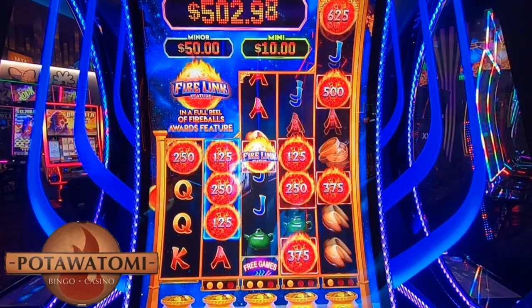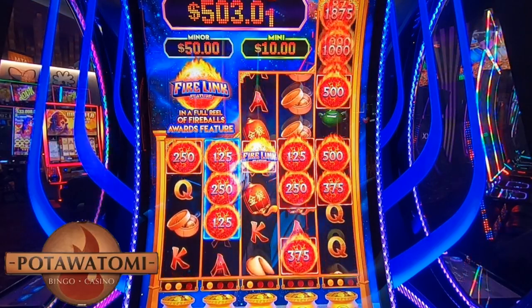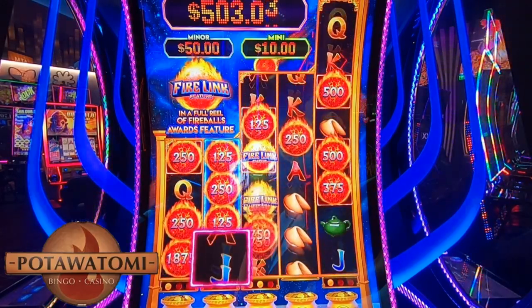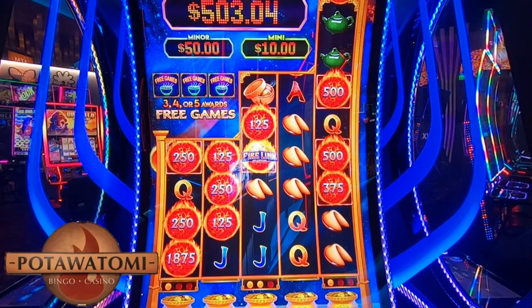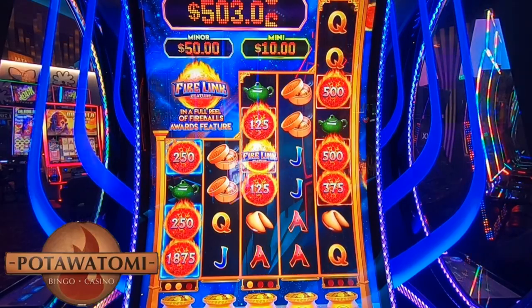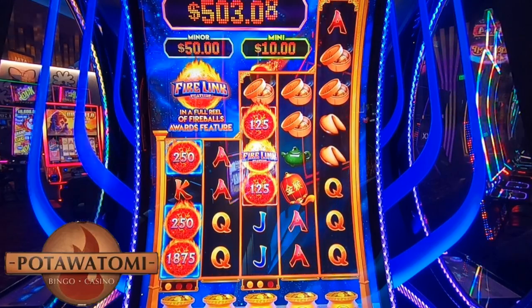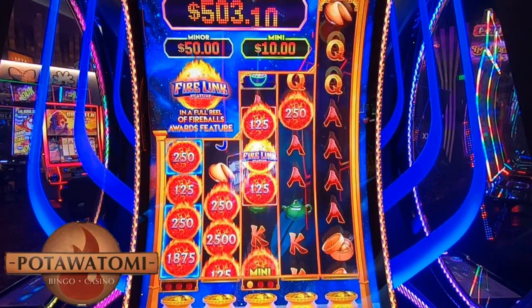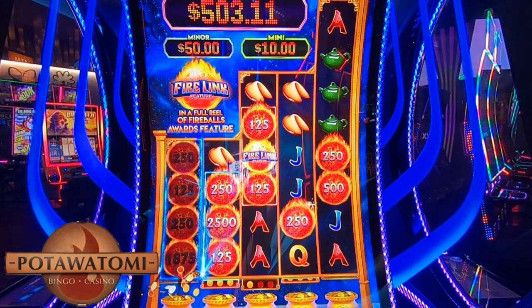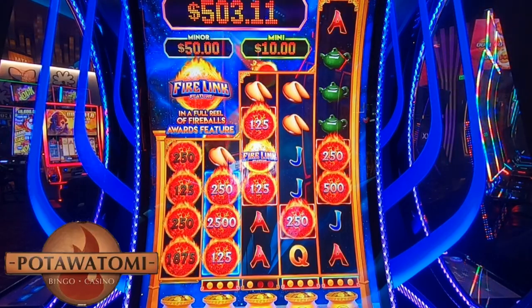Really? Yeah. I've literally never even seen it, so I couldn't tell you. I want the first row — 1875. I'll take anything at this point. I want any of those rows. We got one! We got three shots at a $25 one. Yeah, a $25 one — that's nice, I'll take that. There we go, that was nice. We got a couple of shots at a Firelink feature too.